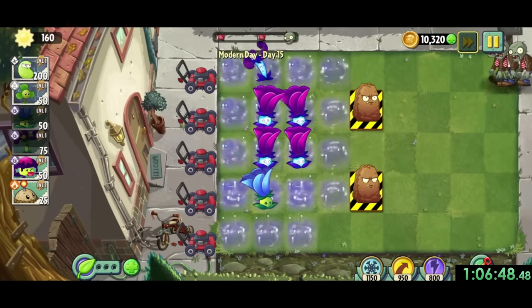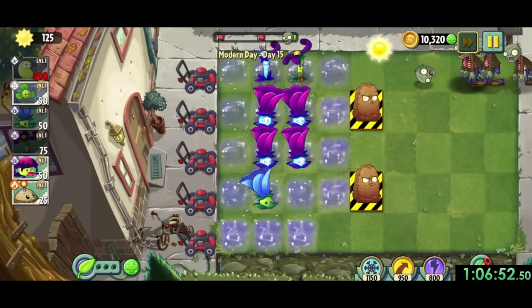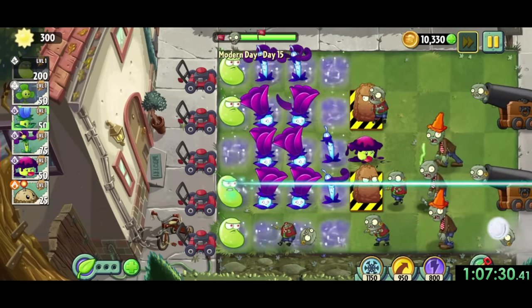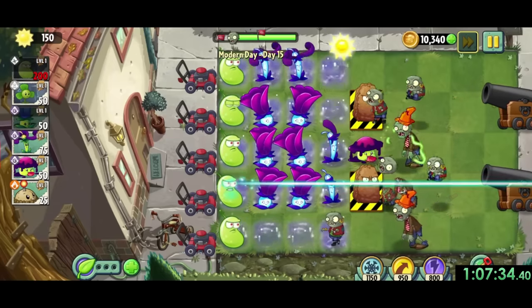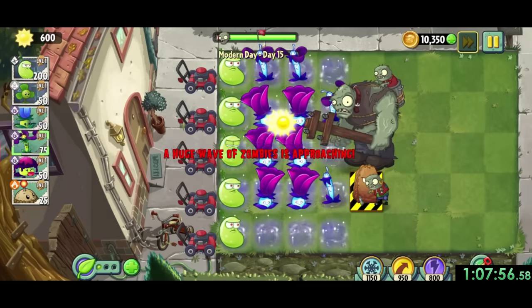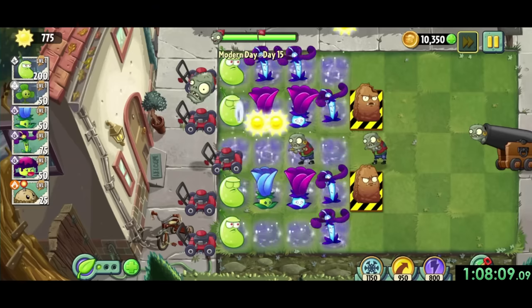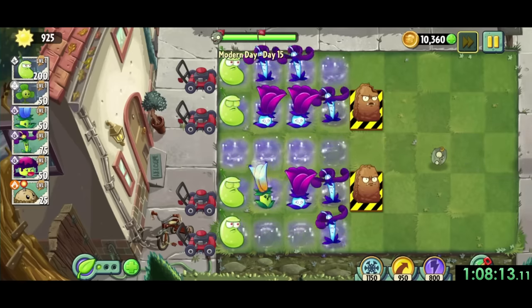Modern day 15 gets tough again, since this time we have to protect two primal walnuts - if one of them gets eaten, we lose the level. You'd expect them to have a lot more hit points, but they'll die super quickly if we're not careful. The big things to worry about are the cannons which shoot multiple imps, which we'll use laser beans for, along with swashbuckler zombies which land four tiles into our lawn if we don't blover them away. I'm pretty happy with how this level turned out, since things went pretty smoothly this time.